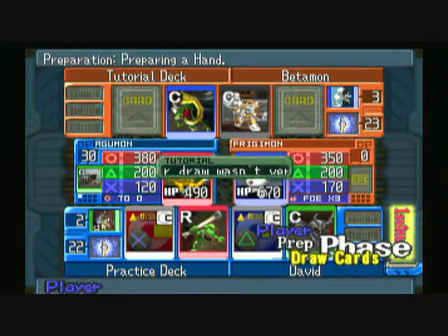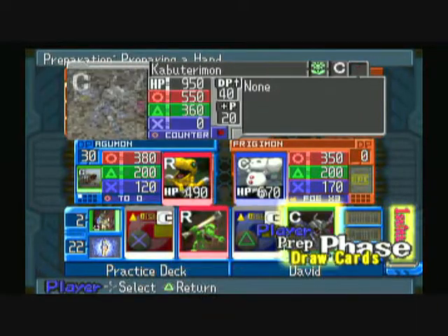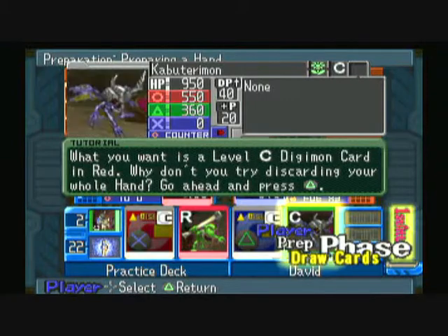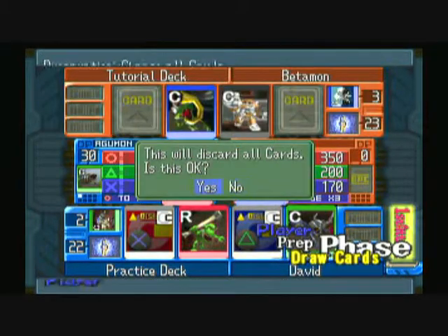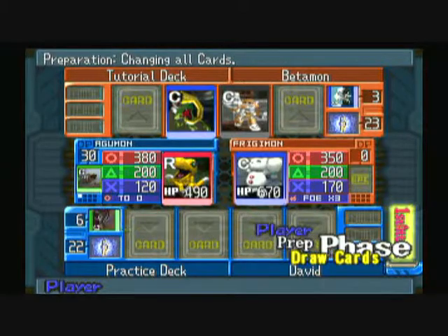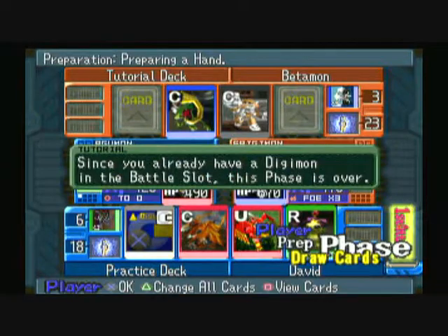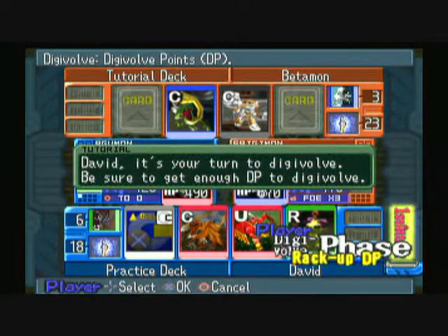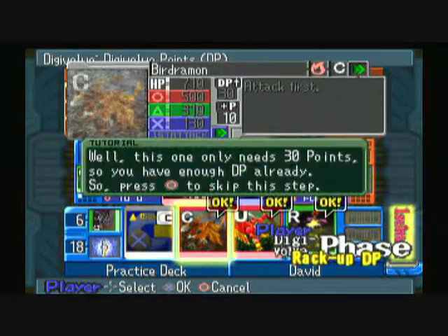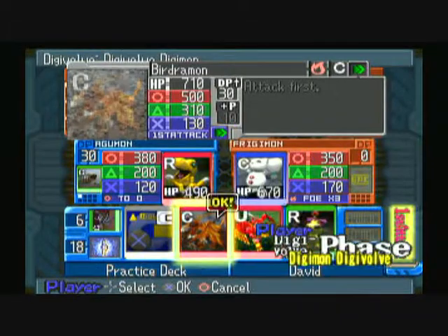Now it's our turn to digivolve, but unfortunately this draw wasn't very good. We only have enough DP to digivolve to Kabuterimon, so we have to redraw. Now this is more like it — we have a champion level Digimon that matches Agumon's color. Since we have 30 DP, we can digivolve to Bergermont.